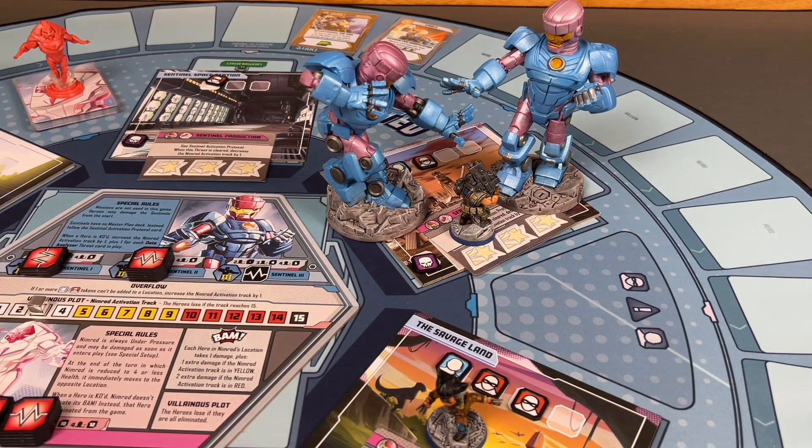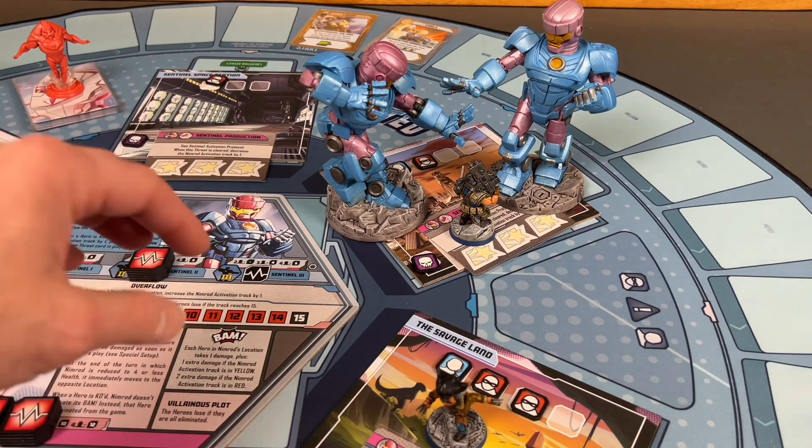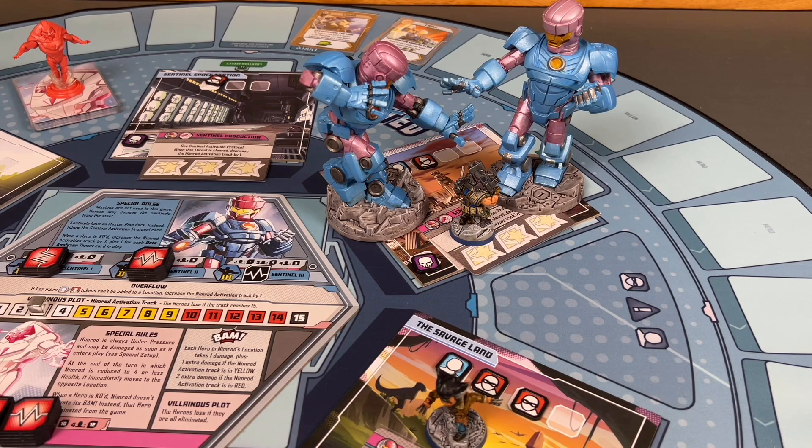The activation track has white, yellow, and red sections. As it moves into the yellow and red zones, Nimrod will deal more damage once he enters the board — if these Sentinels don't finish us off first.